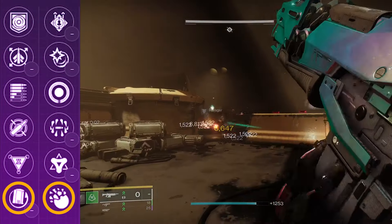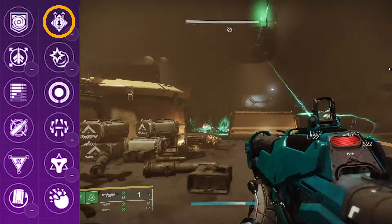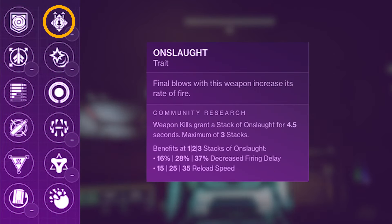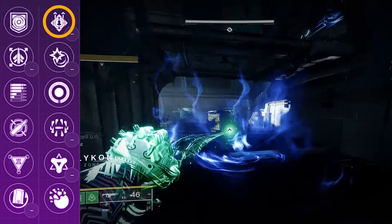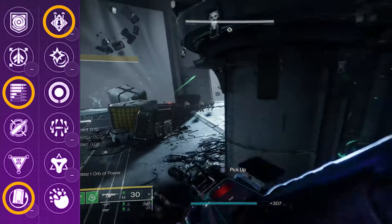As much fun as I've been having with this roll, I understand it's not for everyone. I did get to also try out this weapon with Onslaught, and I actually like this perk even better on this weapon than Adjudicator, because the larger magazine helps compensate for the RPM ramp up as Onslaught tears through this magazine. Perks like Subsistence and Rewind Rounds could pair really nicely with this.